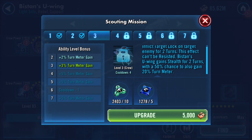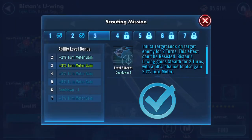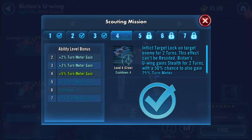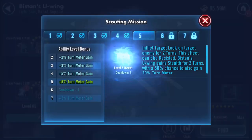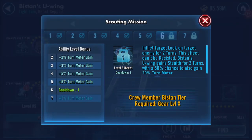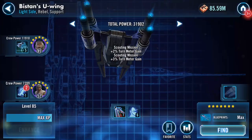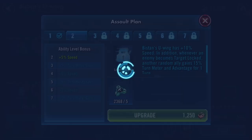Bistan's U-Wing gains stealth for two turns with a 50% chance to also gain 20% turn meter. That's all going to change now because we're going to run through. I see - that's why people put the omega on there. I can't reduce the cooldown until I get to gear level 10, and I need some bits to do that.